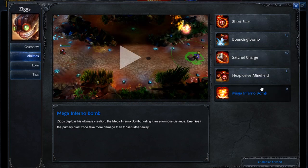Then as for your Mega Infernal Bomb, which is your ultimate, you're going to max this out obviously at levels 6, 11, and 16.